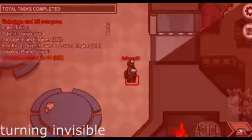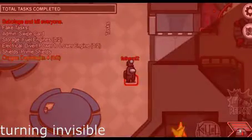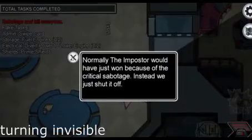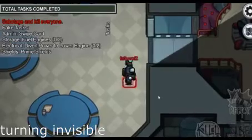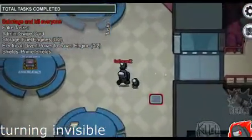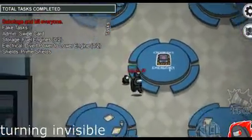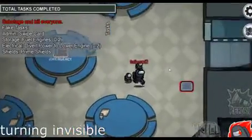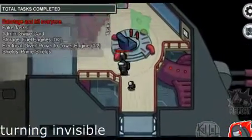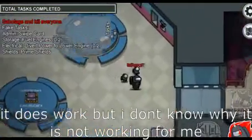11, 10, 9, 8, 7, 6, 5, 4, 3, 2, 1. I think this TikTok hack doesn't work. What it should have done is: if you enter the vent when it reaches one second, you should disappear. I really don't know why it didn't happen for me, so let's get into the next one.